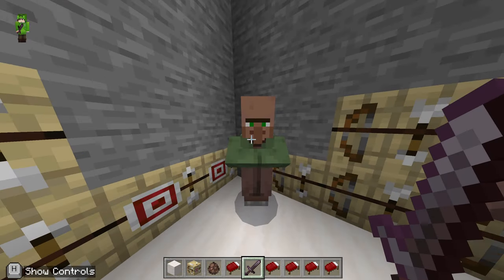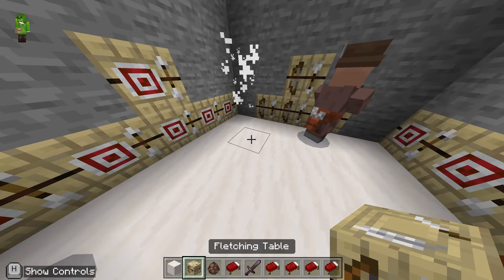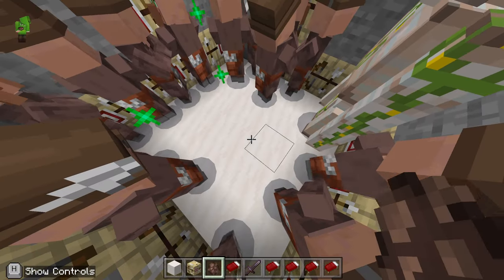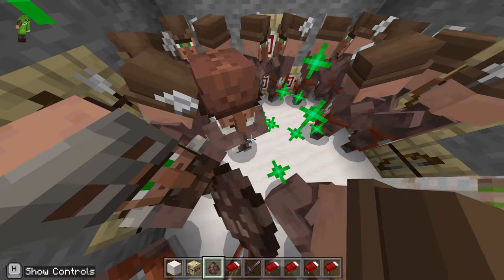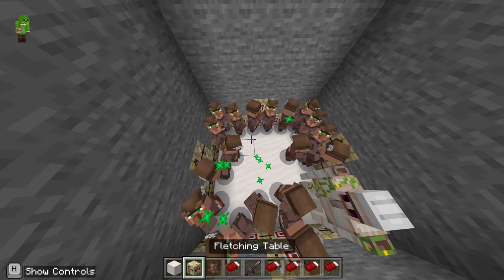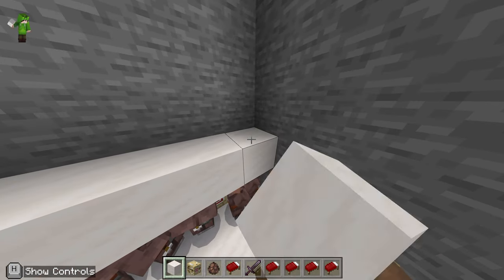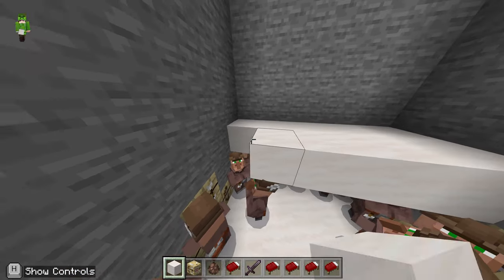We're going to put down 20 villagers. Any with green coats like this we're going to get rid of — they are a problem. Once that is full of 20 villagers, we're going to start covering this up as well, again with our quartz, just like so.